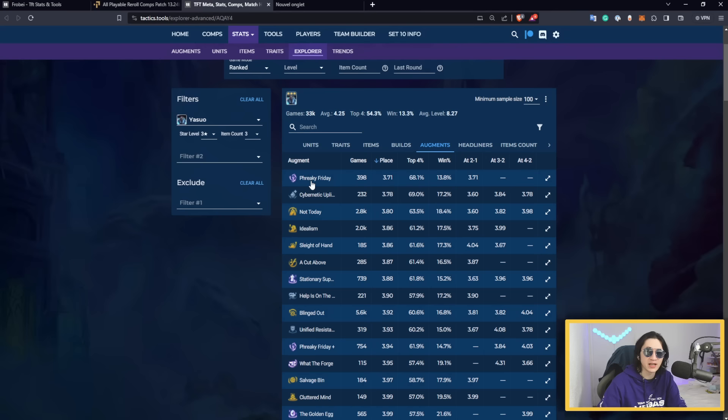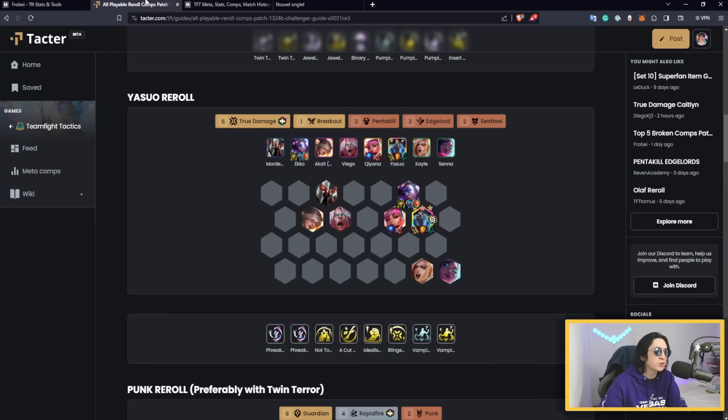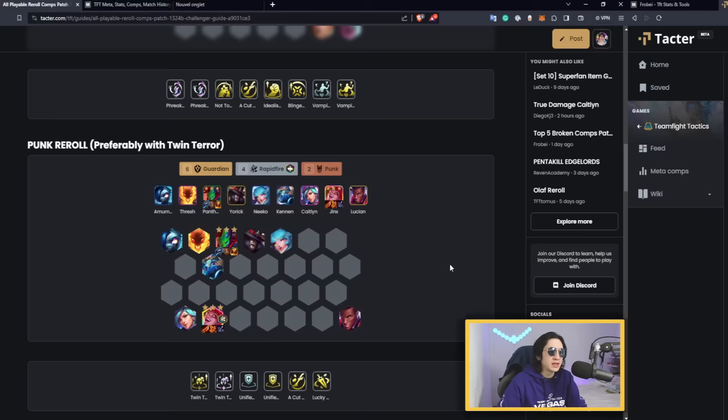Make sure you have five Yasios on board or bench before committing. For augments, Freaky Friday is best because Infinity Force is insanely good on melee carries — you'll have three: Yasio, Kayna, and Akali. Not Today gives Edge of Night, Idealism gives Hand of Justice with extra damage, and A Cut Above gives Deathblade to Yasio plus gold generation from his execute. Stationary Support, Blinkout, and other combat augments also work great. Avoid econ augments — if you go for econ to hit three-stars, you won't scale properly and will lose late game.